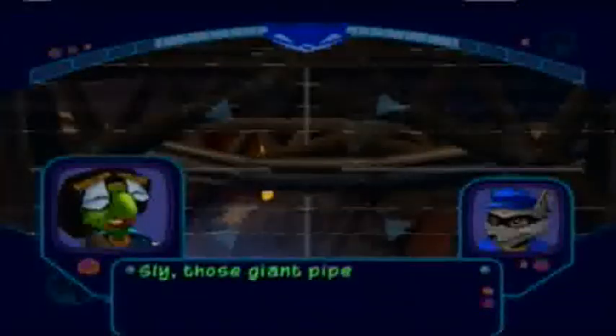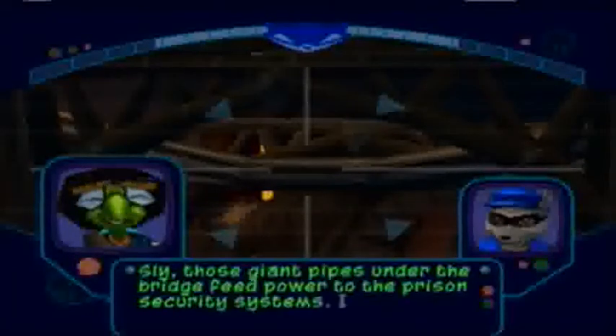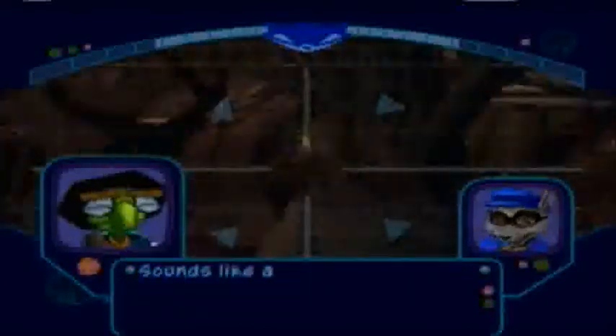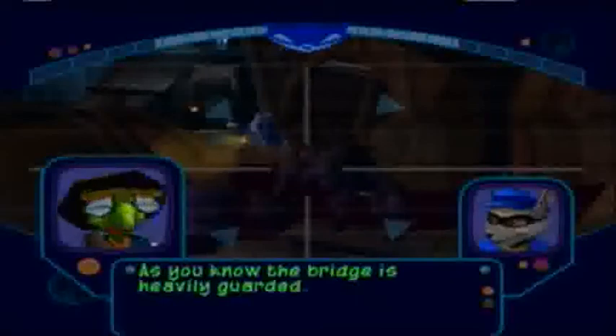The next one we're going to do is blow up the bridge — it's a giant escort mission, so I'll be quiet throughout the whole thing. Next time we'll continue with one of the more annoying ones. The bridge is heavily guarded, and Bentley wants a little protection while he places the bombs.